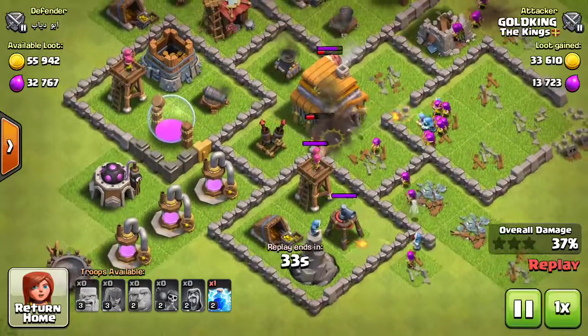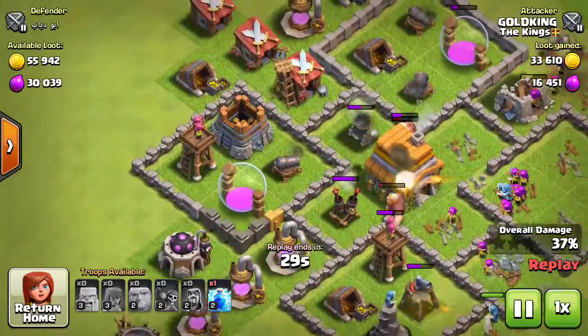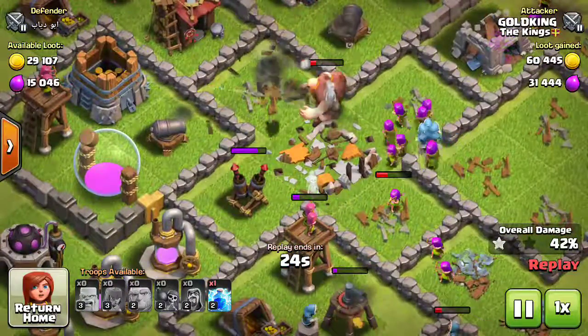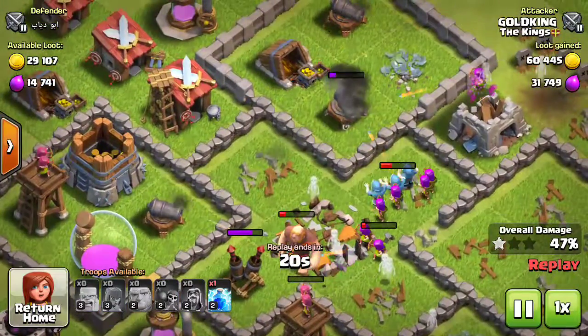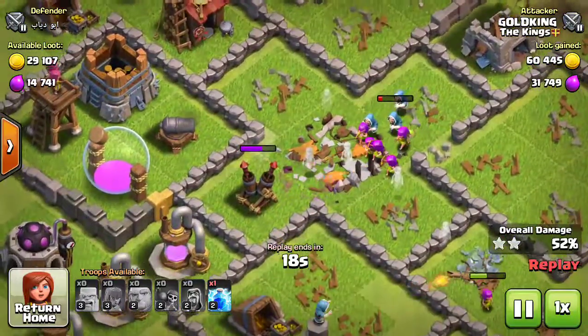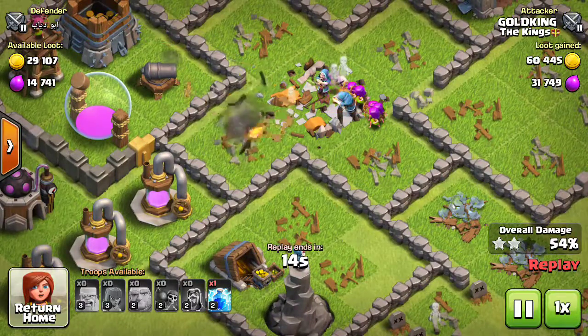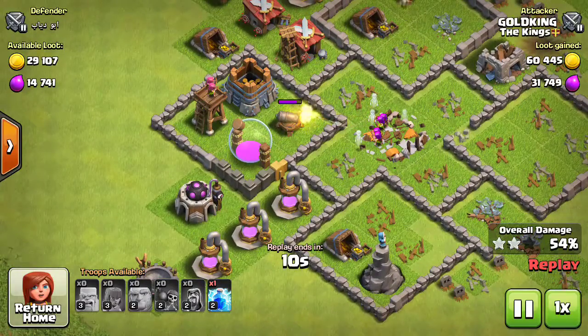I'm pretty sure I got a two star on this one. I don't think I got a three star. My giants are pretty low — probably two star. There's the first star. There goes the second star. I got 60,000 gold and 31,000 elixir.